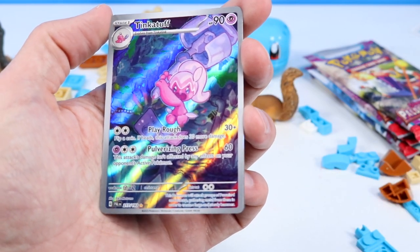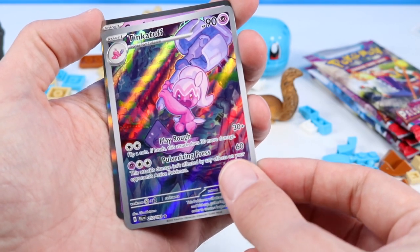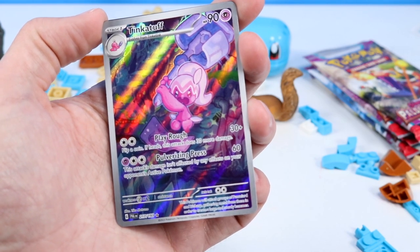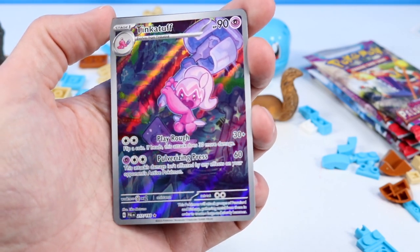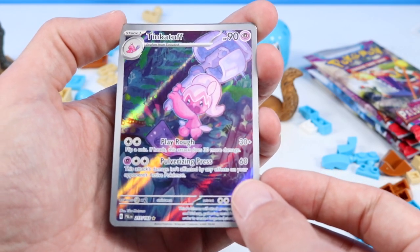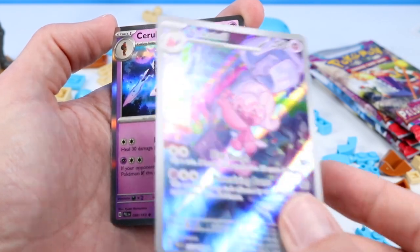And then we've got a Tinkatuff — a full art Tinkatuff card. That is crazy cool-looking. Oh, there's something else under there too. Very nice. Is this one of those illustration cards, I wonder? It could be. Very purple. Interesting weapon Tinkatuff is using. That's a cool one — full card art.